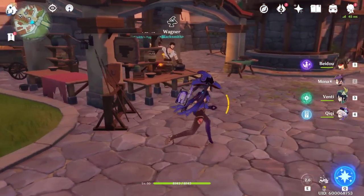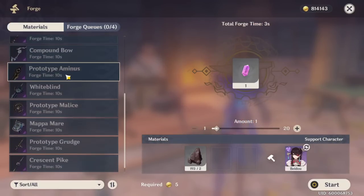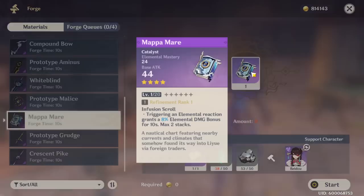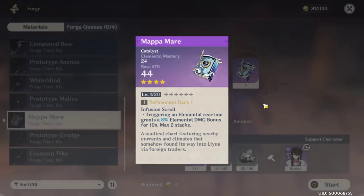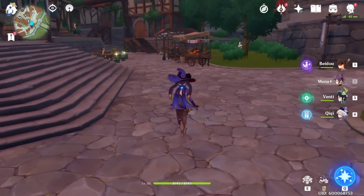That's the only four-star book I had, so that's why I went with it. But if you're looking for a really good book for her, there's one that is really, really good — it also gives elemental mastery and base attack, and triggering an elemental reaction grants 8% elemental damage bonus for 10 seconds, max two stacks. She's just going to be getting even more damage after triggering elemental reactions — water, electricity, ice, whatever.